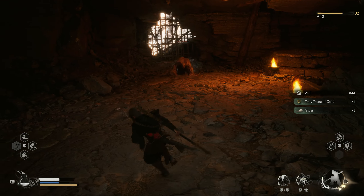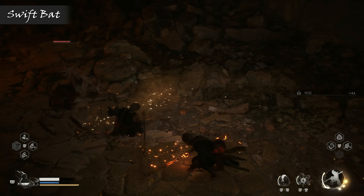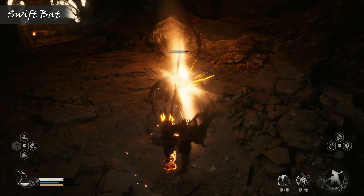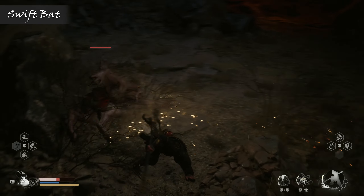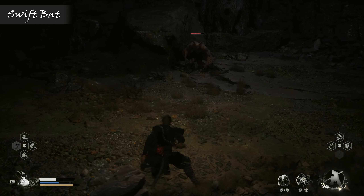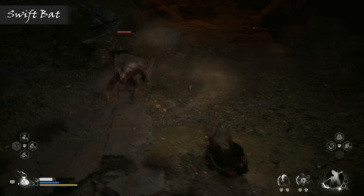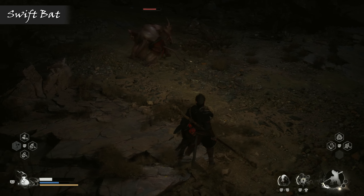The swift bat is another fairly tough contender that might cause you a few issues along your journey, being a much more agile enemy type, able to glide around and dish out the damage as it swoops in for the kill. These guys look like they've been chugging down on the blood of some roided up bodybuilders, being a hell of a lot more brawny than your typical vampire bat, and having such a muscular physique means that they don't actually need any weapons to batter you around with, rushing in with some close range beatdowns while still being nimble enough to retreat, making them pretty awkward targets to lock down.